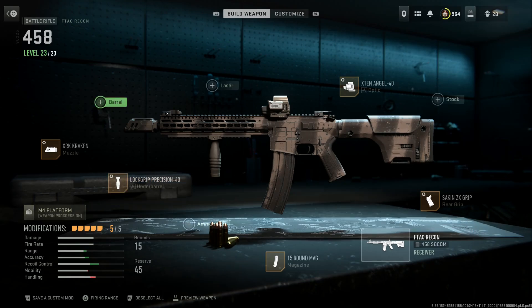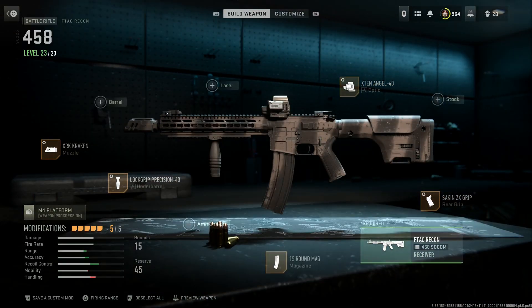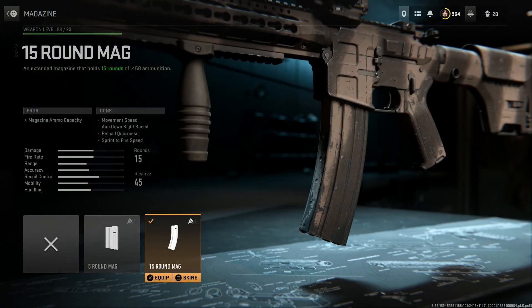We're running the Lock One Precision Grip and the Extend 8 Angel 40 optic — essentially an EOTech with a range finder built in, giving us a precision sight picture with a target range indicator at 1.5x magnification. The con is ADS speed and aim walking movement speed. We're running the Socket ZX grip for recoil control and the 15-round magazine of the 458 SOCOM — the base is 10, you definitely don't want 5, so 15 it is.